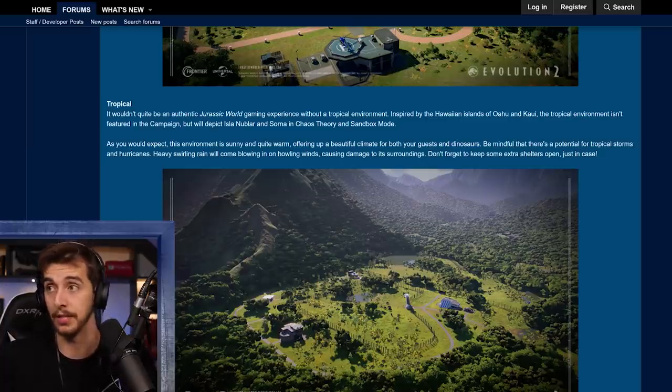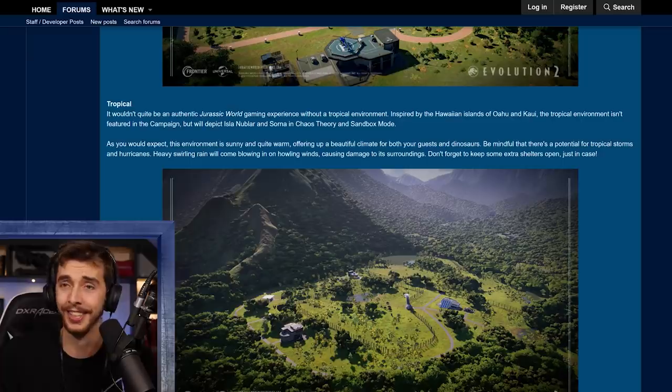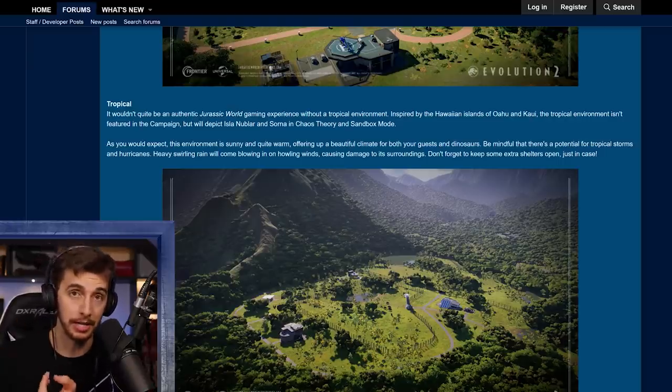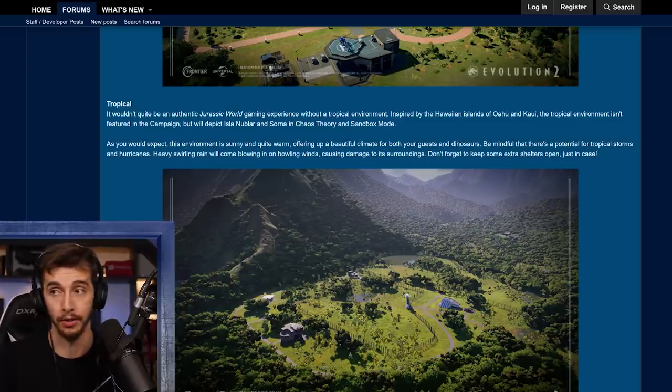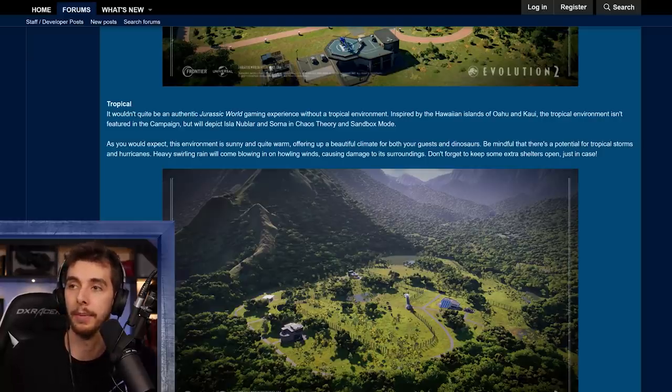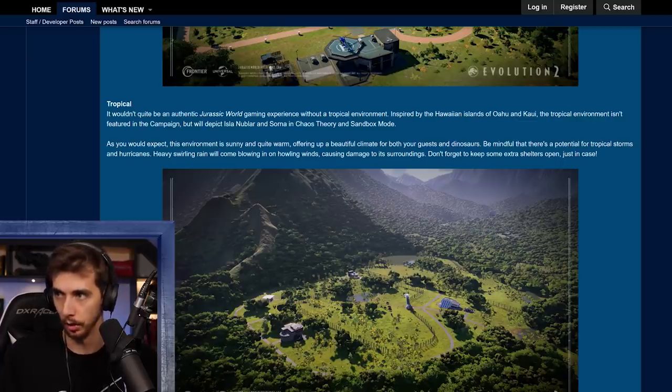Finally, tropical — it wouldn't be an authentic Jurassic World gaming experience without a tropical environment. Inspired by the Hawaiian islands of Oahu and Kauai, the tropical environment isn't featured in the campaign but will depict Isla Nublar and Isla Sorna in chaos theory and sandbox modes — likely the Jurassic Park and Jurassic Park 3 what-if scenarios. As you'd expect, it's sunny and warm, but watch out for tropical storms and hurricanes: heavy swirling rain on howling winds, causing damage. Keep extra shelters open just in case.